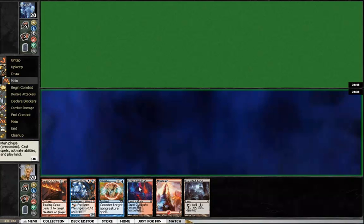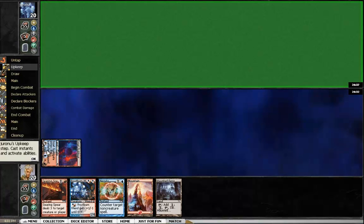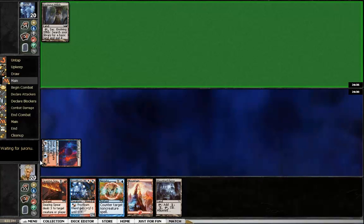Lead off here with the Guildgate, so I can play a turn two Frostburn. Opponent's letting me know he's actually playing on the beta — something I've considered, but just haven't really wanted to start using yet.